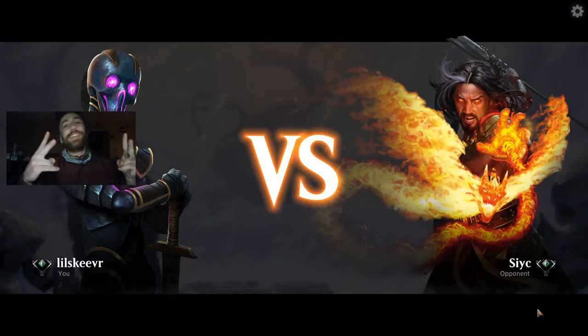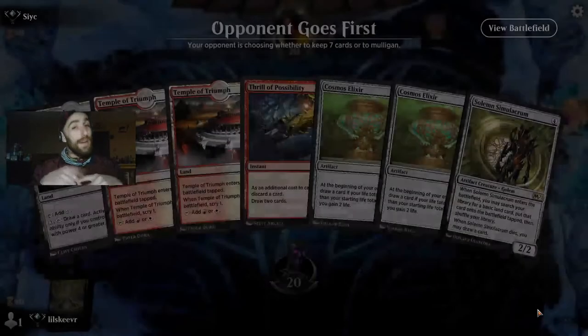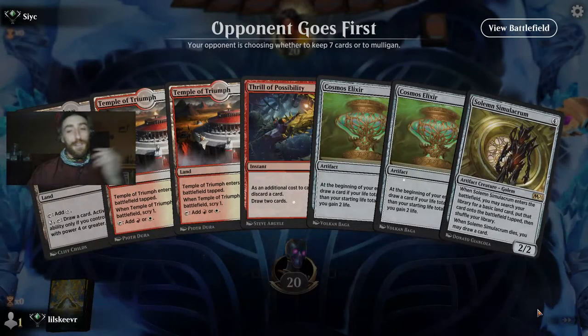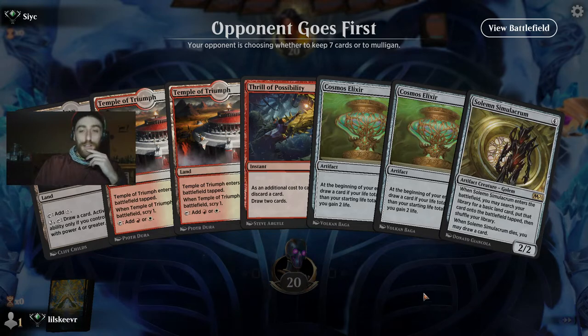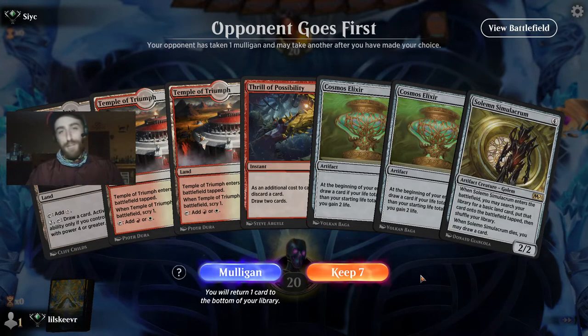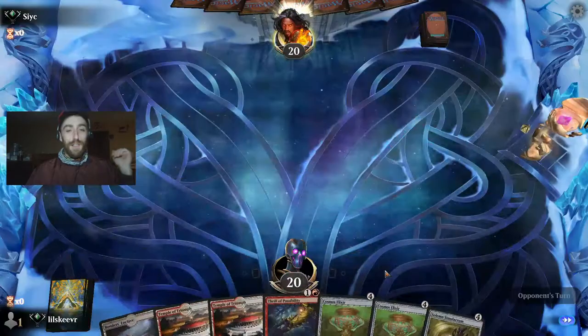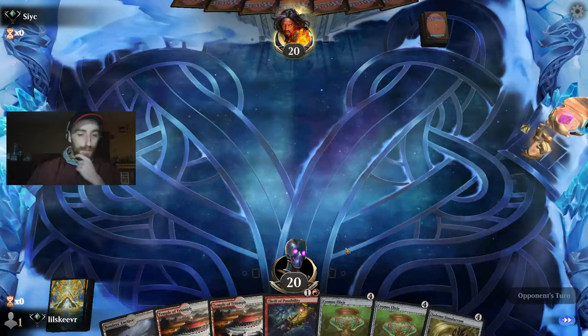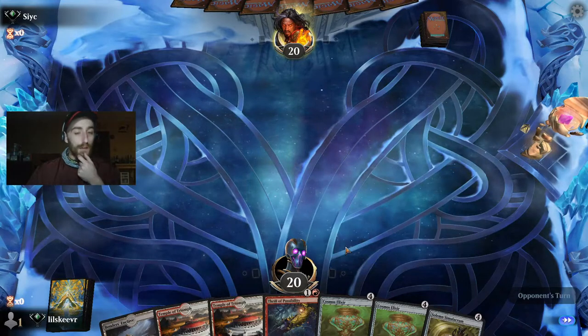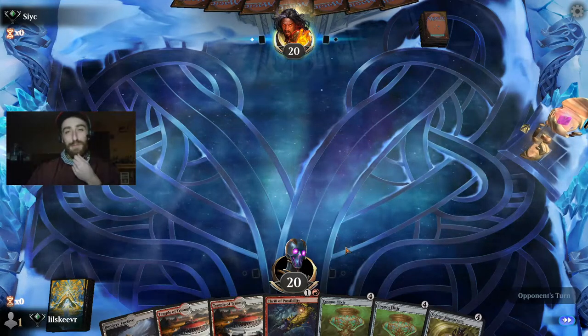All right guys, game number two here in Boros Vehicles. That game one was great — definitely check it out if you skipped to the middle. Two Colossal Plows swinging is just crazy. So this is a slower mana hand with two Scribes — we don't really love that. I almost want to take out a Scry and add maybe one more Crawling Barons.